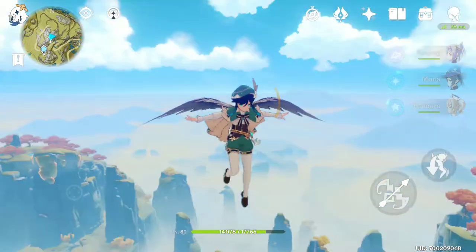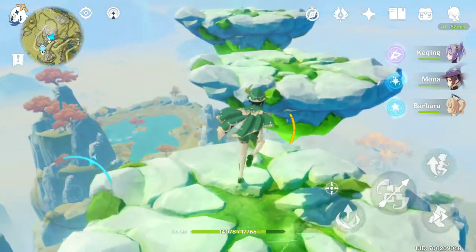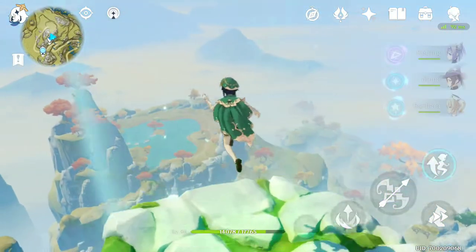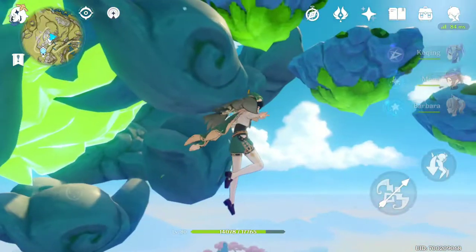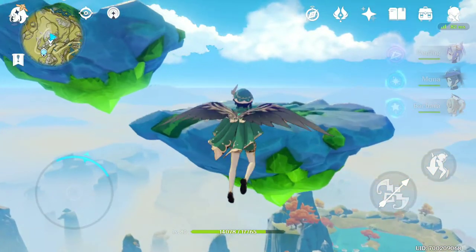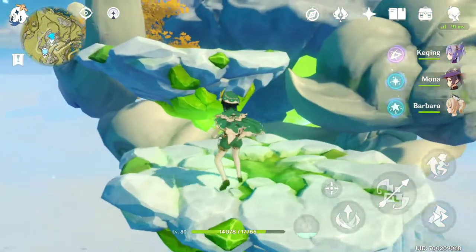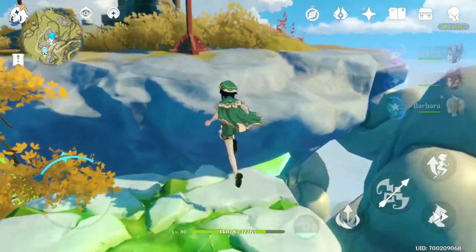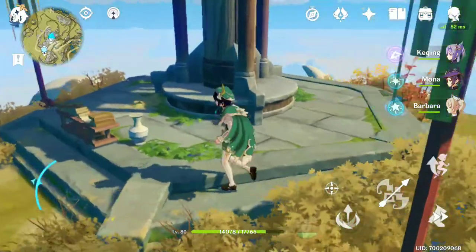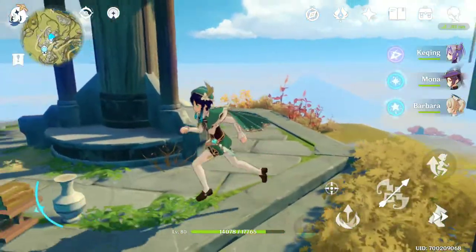As you ascend, little islands are created so you can step on them and go up — just follow them and they'll lead you to your destination. Right here on this island you'll have three chests. One of them grants you the recipe, or just interact with anything on this island and you'll get that recipe.